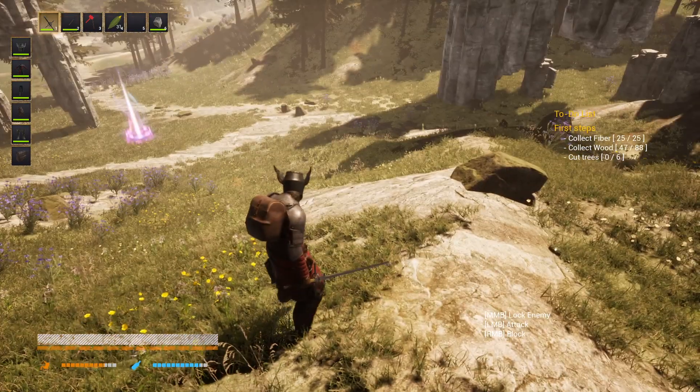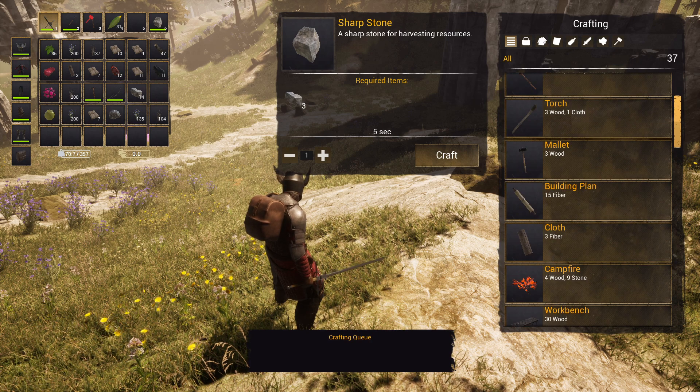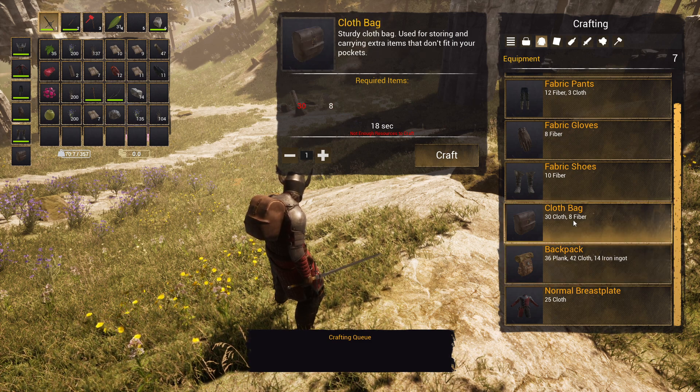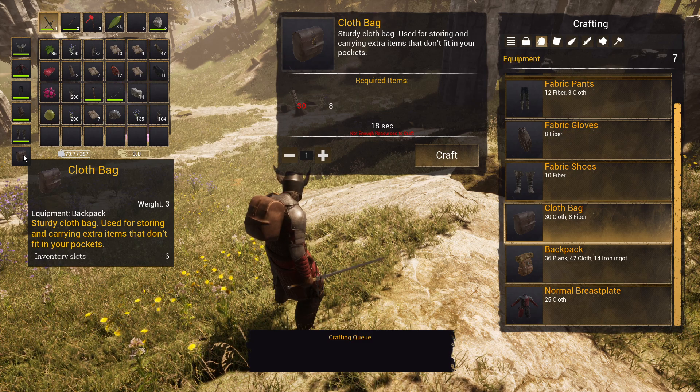I'm here at the starting area. There are two things you can craft. The first one is the cloth bag — you can craft that early on. A little bit later you can craft the backpack, but that requires materials I can't make yet. The cloth bag is just 30 cloth and 8 fiber, and equipped it gives plus six inventory slots.